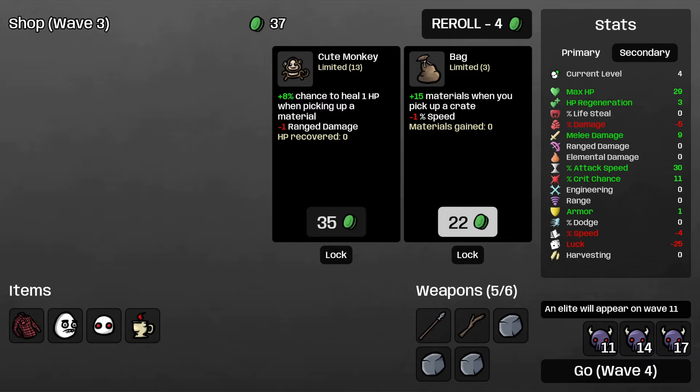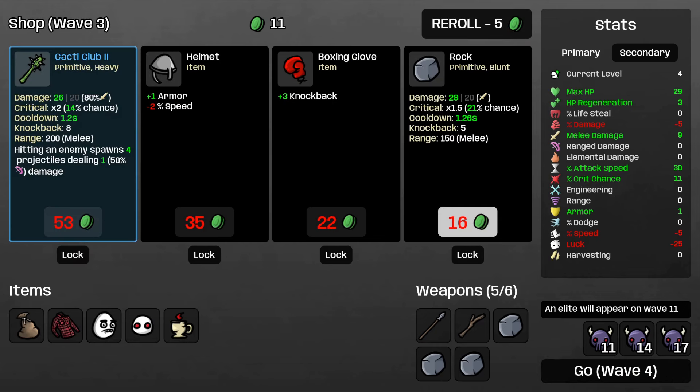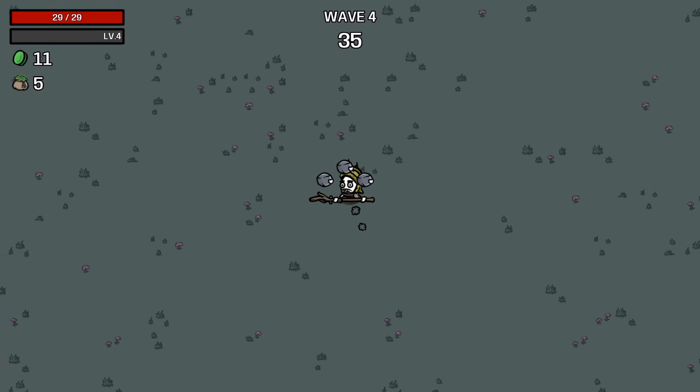Let's take the trees and the rock. Picking up a crate gives us extra mats - it's pretty cheap, so in the long run that might be pretty good for us. We've got more rocks. We've got a club, which is primitive as well, so we can take that one too. We don't have much speed - in fact, we have negative speed right now, which is not ideal.